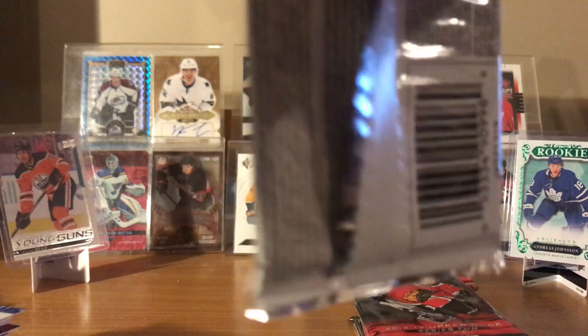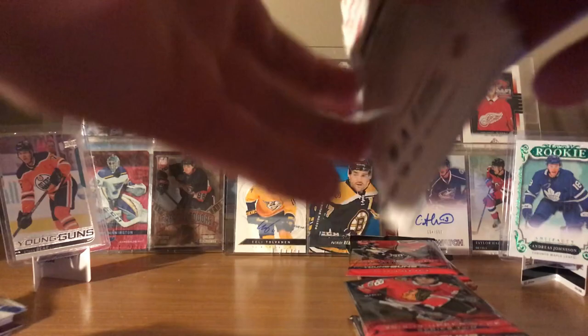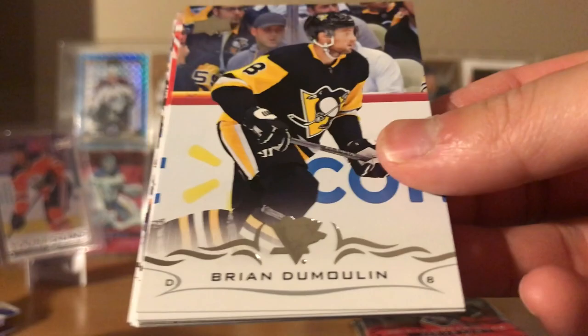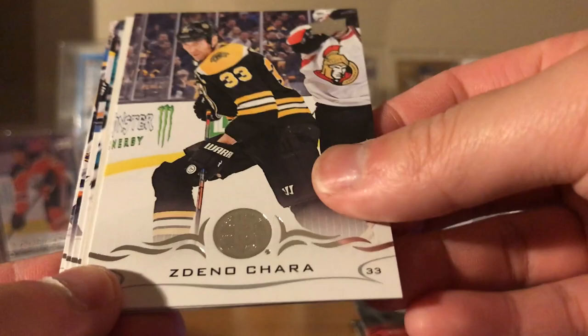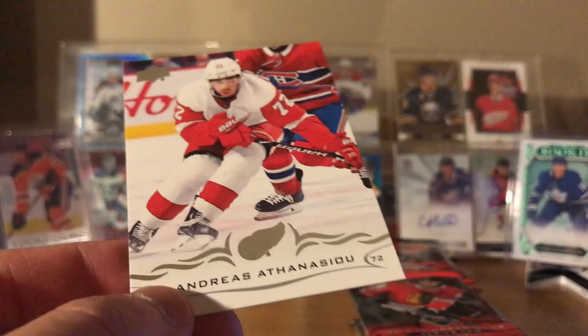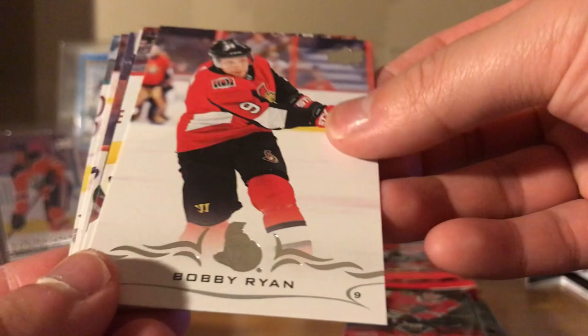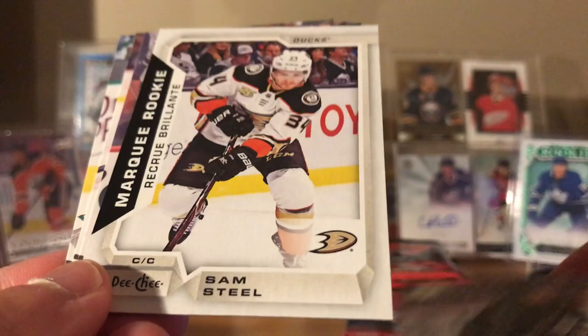I think this is about half the packs here. Dominic Simone, Brian Dumoulin, Nick Bonino. Zdeno Chara canvas — actually not canvas — Sheldon Dries marquee rookie. Retro Thomas Hertl, David Pastrnak, Patrick Maroon, Andreas Athanasiou. Patrick Maroon — fat but effective! Vincent Trocheck, Sean Monahan, Bobby Ryan, Derek Stepan. Marquee rookie Sam Steel, Yakupov, Tyson Barrie, Connor Carrick.